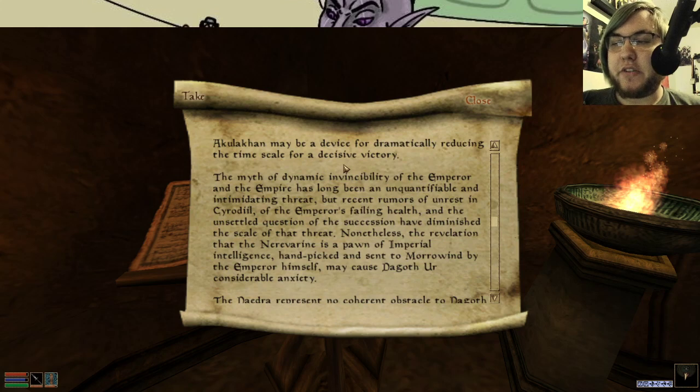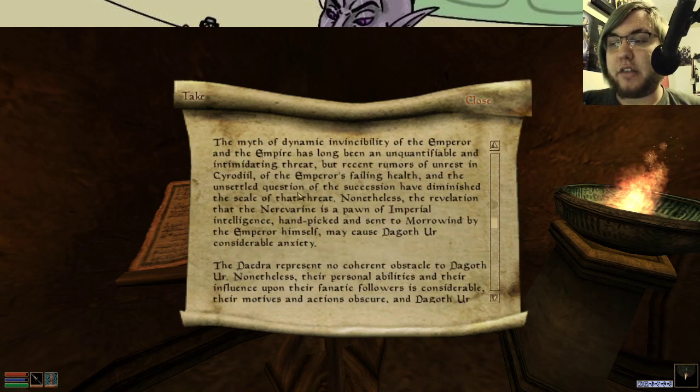The myth of dynamic invincibility of the Emperor and the Empire has long been an unquantifiable and intimidating threat, but recent rumors of unrest in Cyrodiil, the Emperor's failing health, and the unsettled question of the succession have diminished the scale of that threat. This whole paragraph, by the way, would essentially become the plot of Oblivion. The Emperor gets assassinated and figuring out whose butt is going to sit in the chair is the plot of Oblivion — but there's also a bunch of other problems going on which form the rest of the plot.